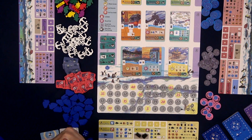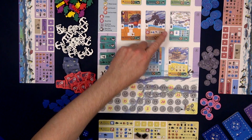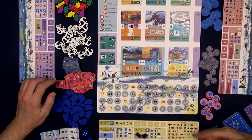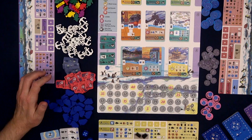High numbers are good for bidding, but low numbers are needed to activate the hubs. You need the small-number dice to activate some effects for a hub.